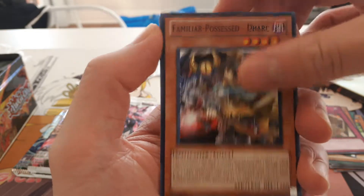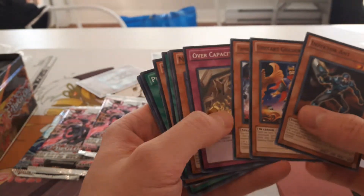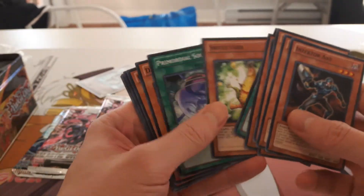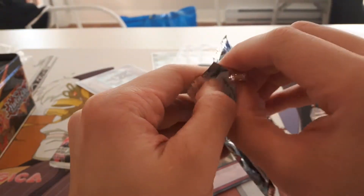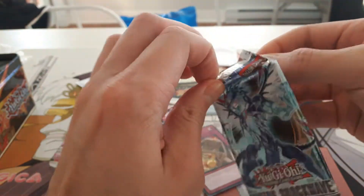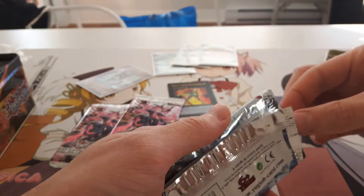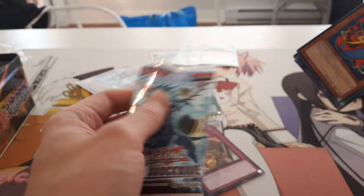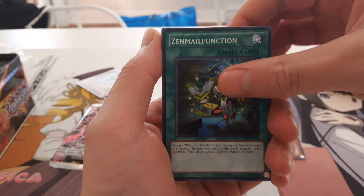We got Familiar Possessed Dark, Upstart Golden Ninja, Insector Ant. Moving on to Photon Shockwave — Flawless Attack Opening. We got Watt Cobra, Zen Male Function, Ego Boost, Damage Diet.